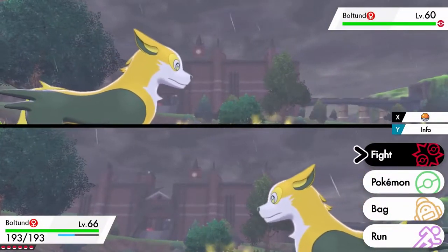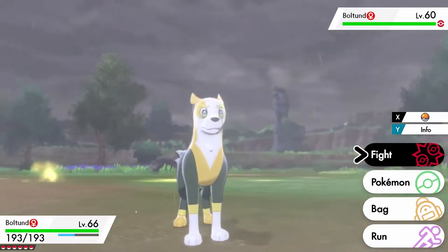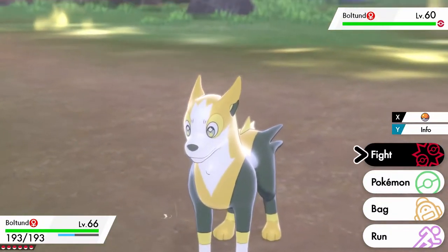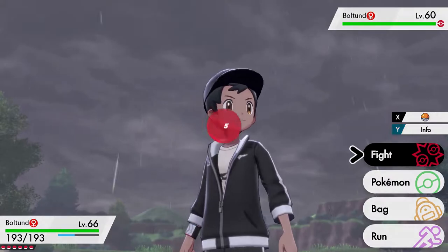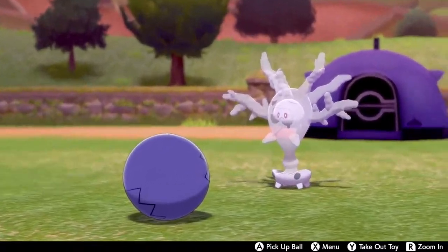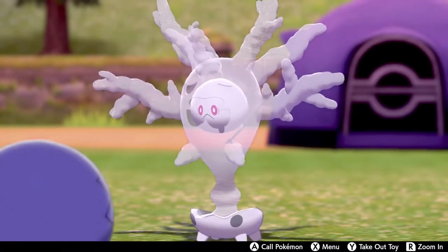Like I mentioned in the intro, we're going to be testing out some new top five countdown animations, and it's going to start with our number five pick, which is coming up right now. Coming in at number five is the ghost-type Cursola.